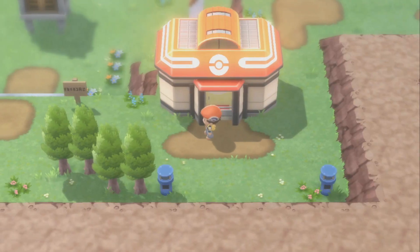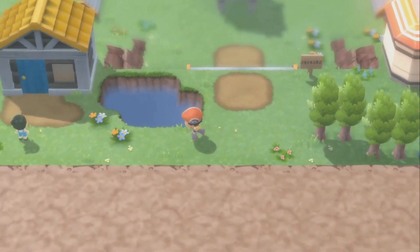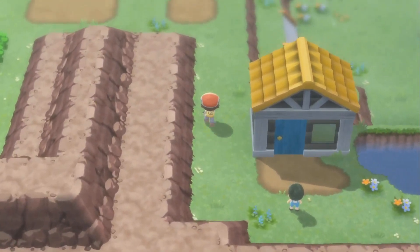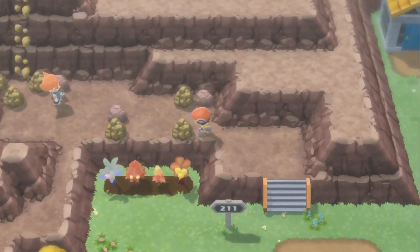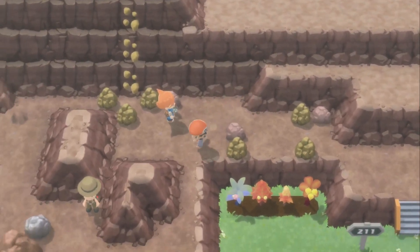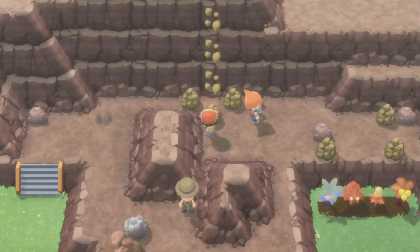The next Pokemon is Feebas. For you to obtain a Feebas, this is going to be via post-game, due to the fact that you're basically going to need three things: Surf, Defog, and a Super Rod, which you can find in the post-game at the Battle Area. Just talk to the fisherman and he's going to give you a Super Rod.